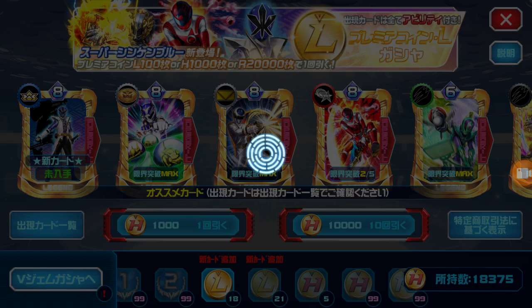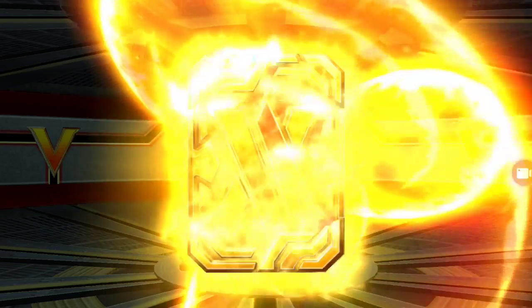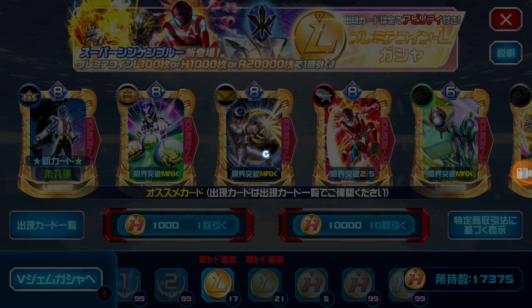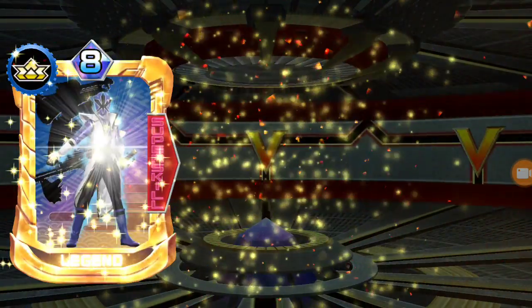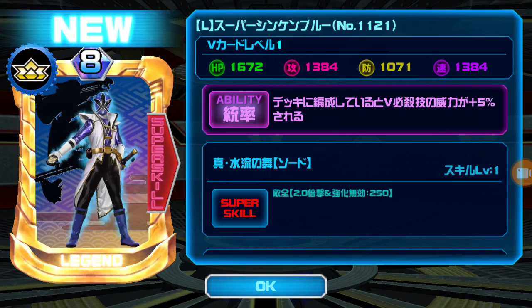I don't feel like spending 10 — I feel like I have better odds at a single. Come on Super Shinkin Blue, drop. There it is! We got him! Time to do a video on this pool and everything. See you guys then. Be good.